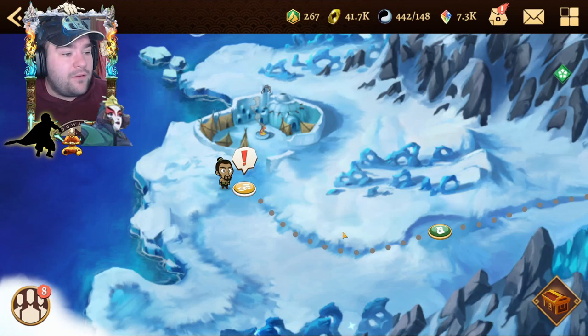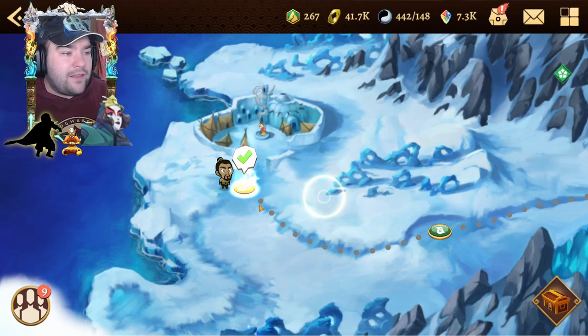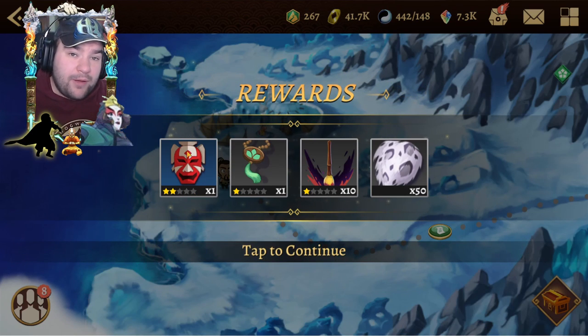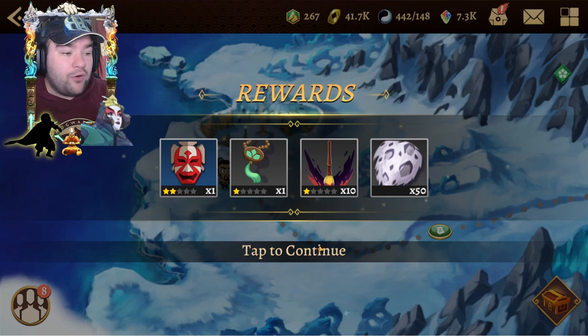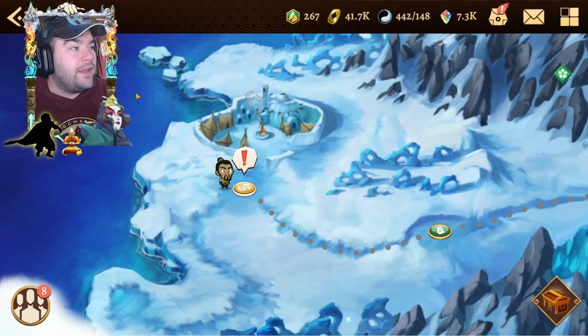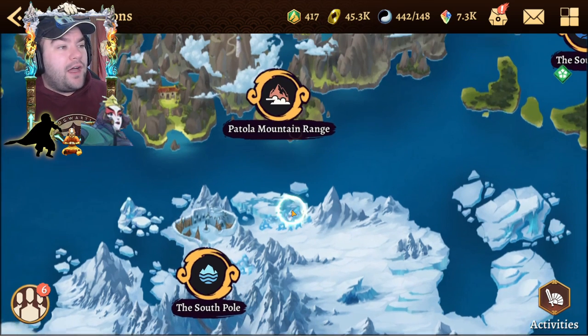Let's do one now so you can see what we can get. We've got a blue mask, some beads, and some brushes — always nice. If you're just starting out you want to be doing that pretty much every day. Getting those extra resources is nice, and getting those arts is really nice as well. It lets you push forward, especially with the bigger base stats, because a blue art or a two-star art is better than a one-star art.